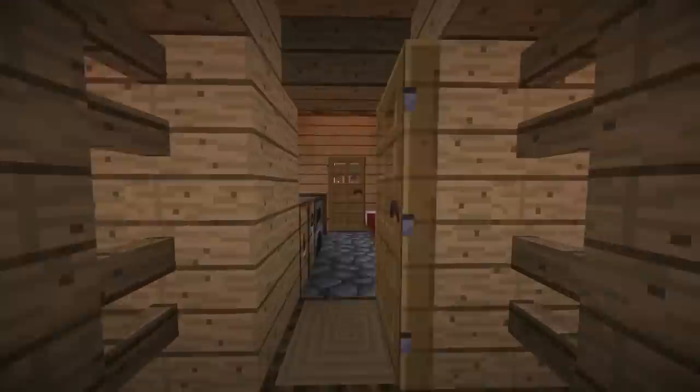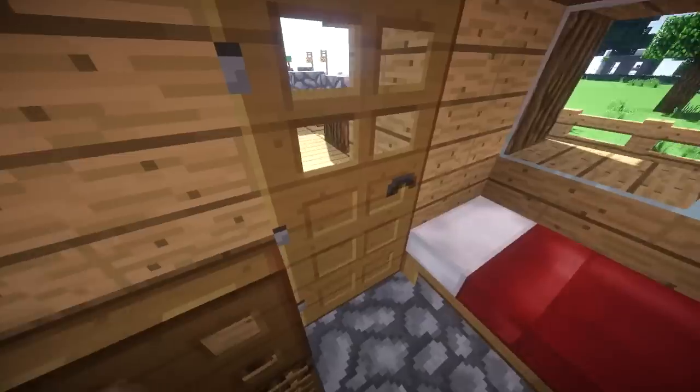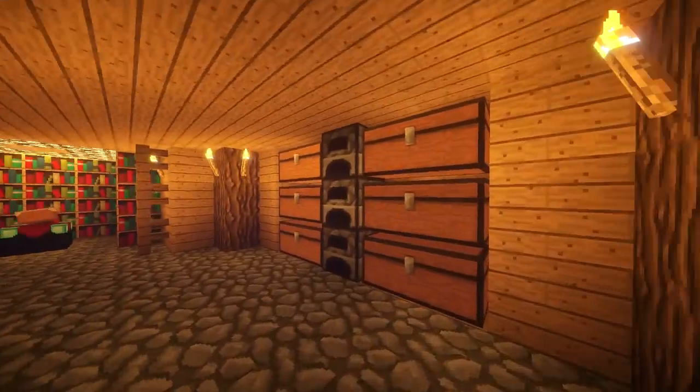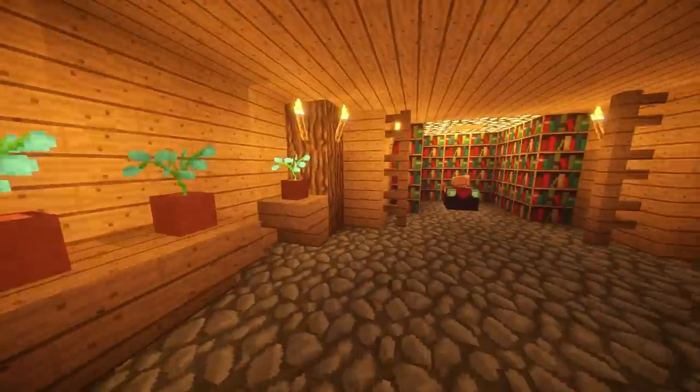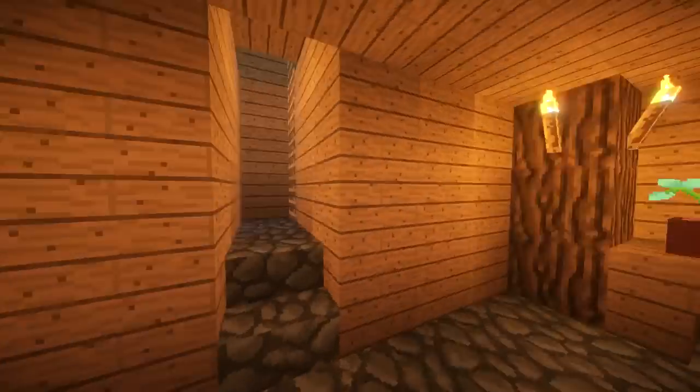It's really easy to do, it looks awesome, doesn't take too many resources, and it is a pretty small house up top, but we need to go down below. We have a lot of room, a lot of stuff, a ton of blue orchids, a full enchantment table, and you could do whatever else you want with this underground.